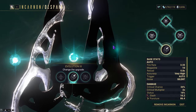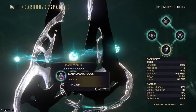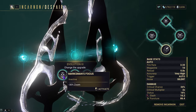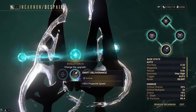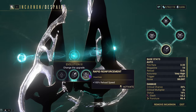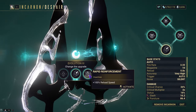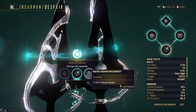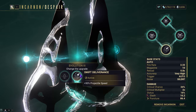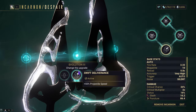Evolution 3 gives us three options: Marksman's Focus, Swift Deliverance, and Rapid Reinforcement. Marksman's Focus gives us minus 30% zoom, so we're not as zoomed in when using the weapon. Swift Deliverance gives plus 50% projectile speed, so our kunai moves faster through the air. Rapid Reinforcement gives more reload speed, which also increases how fast you swap between incarnon and non-incarnon forms. I think the projectile speed is more worth it because you don't have to use an exilus slot for it, but the zoom is also quite nice. For this build, we'll use Swift Deliverance.